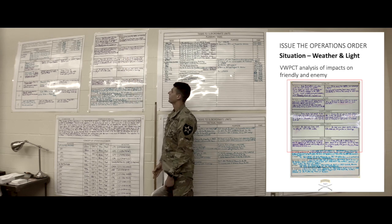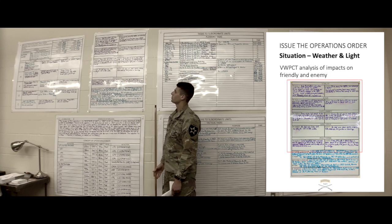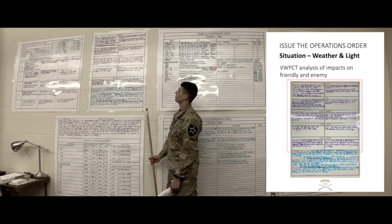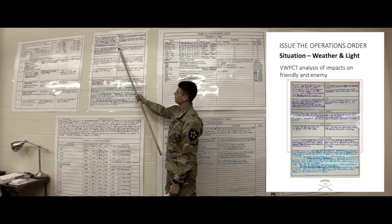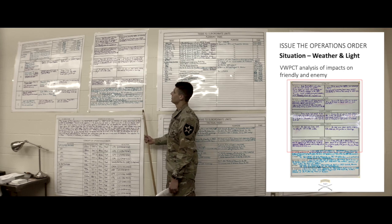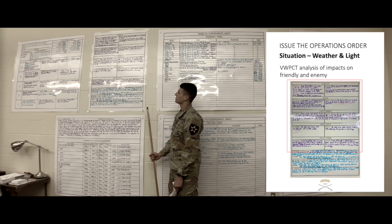Visibility effects on friendly: high illumination will allow us to see more through our NODs. Early moonset time will increase our chances of moving undetected to the objective. Fog may limit visibility during early morning hours, which will increase our chances of having a successful raid. Effects on enemy: if the enemy has any night vision capabilities, our advantage will be negated. Fog during early morning hours may inhibit our ability to observe enemy movement on the objective, giving them the advantage. Winds: effects on friendly — wind speed is not strong enough to mask dust signature from vehicles, allowing us to detect enemy vehicles more easily. When we deploy smoke, it will billow in the direction of the enemy, giving us greater concealment on the objective. Effects on enemy: because of the wind direction, the enemy will be able to detect us through smell and sound much easier.